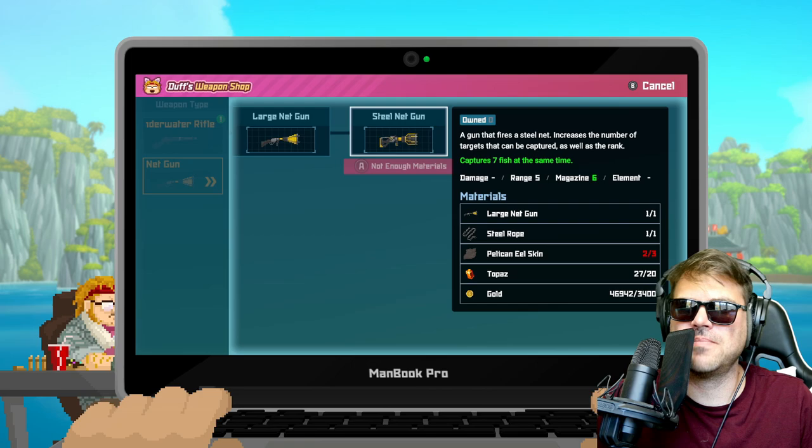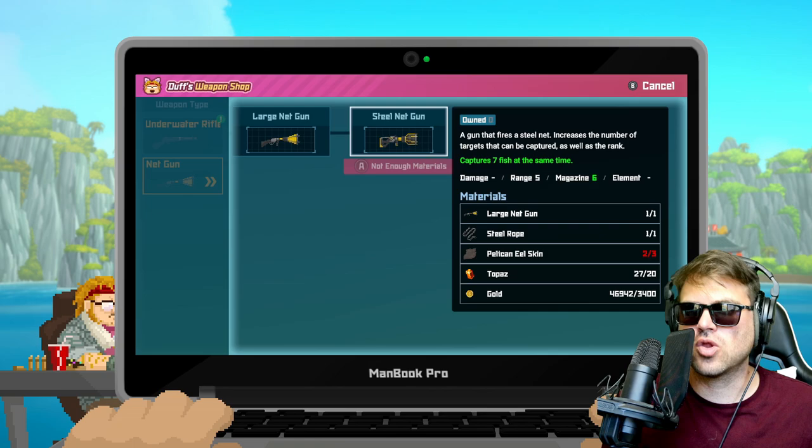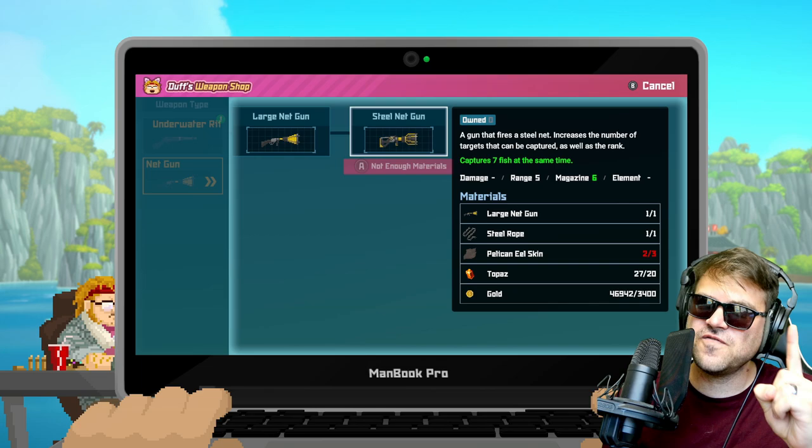In order to get this gun, the material that's a little bit harder to come by is the pelican eel skin. You can find the topaz in a late game area, and once you find it, it's kind of all over the place. Getting a large net isn't so hard, and getting the steel rope is just something that you can buy from the mer people a little bit later.